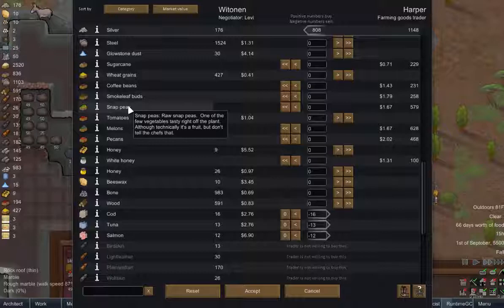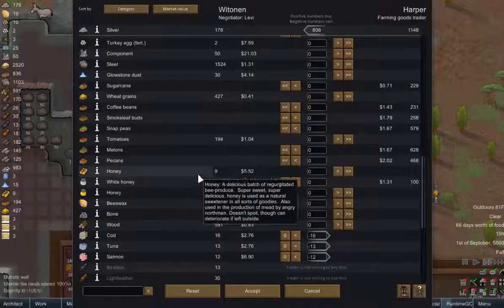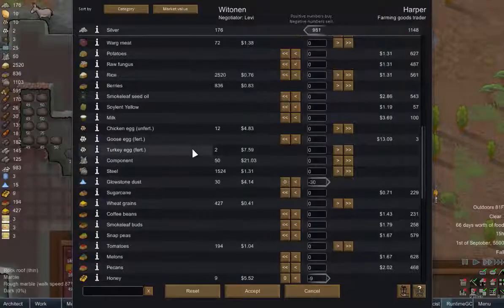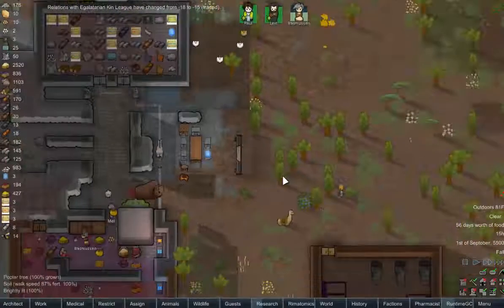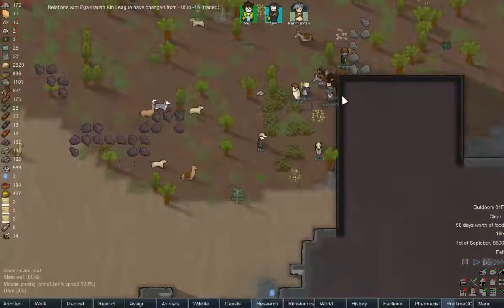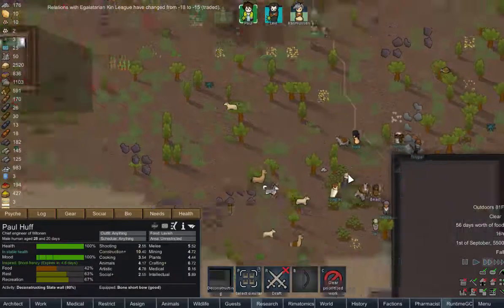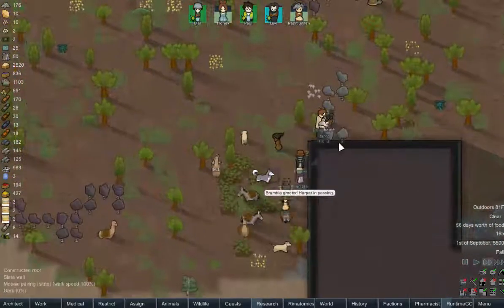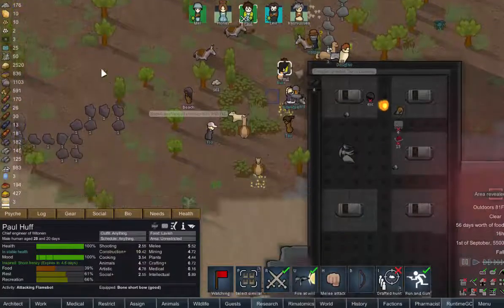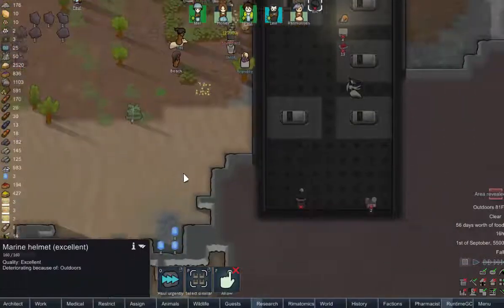I did not know that - snap peas are technically a fruit. Neat. Give me some spare honey and this glowstone. I don't think they're going to like us for what we're about to do. And we run. Oh my God, it's a marine helmet.